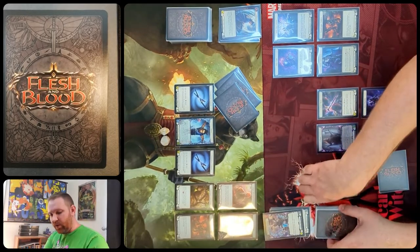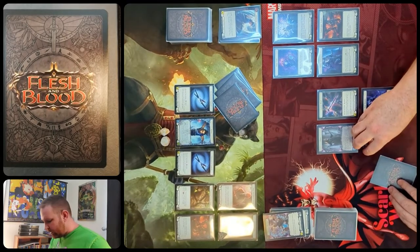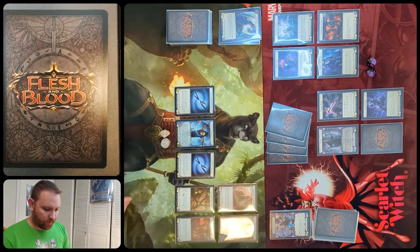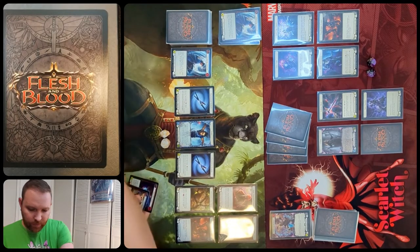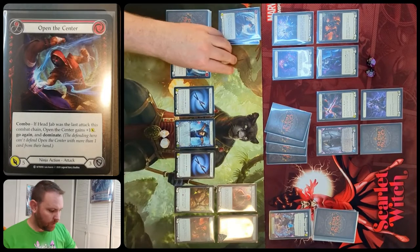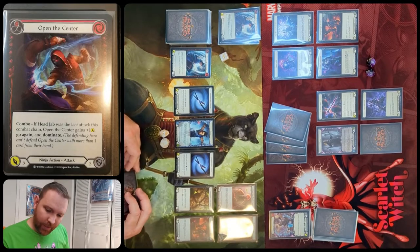Chain's turn ends and the remaining card in his hand goes into his arsenal. He draws four new cards. Now Katsu has three cards to work with and is going to start by pitching for three resources to play open the center for two.